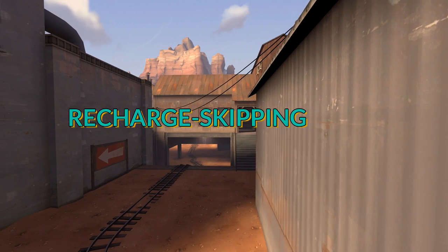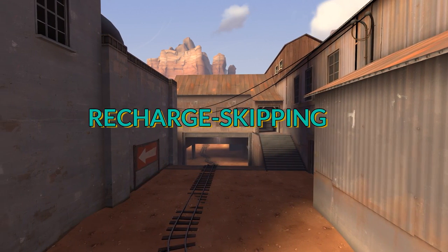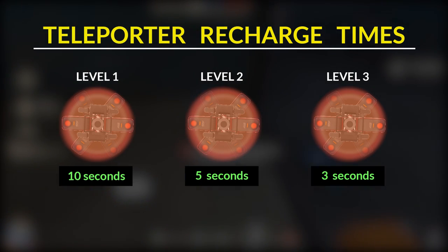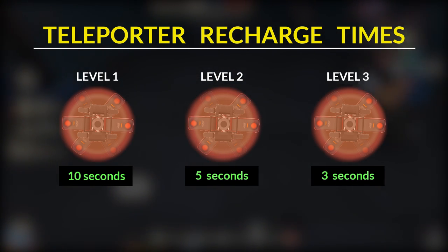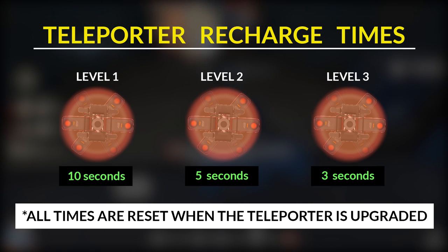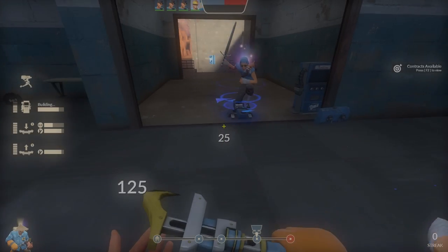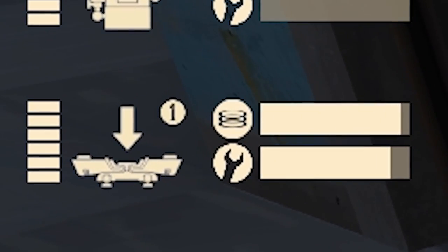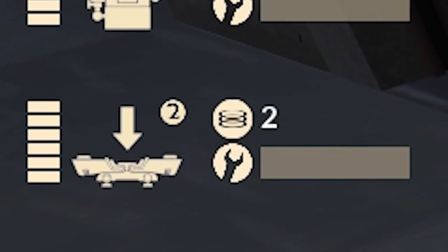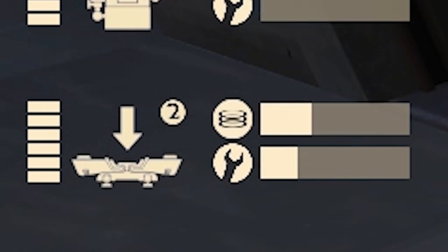Another efficient thing that you can do at spawn while upgrading your teleporter is something that I like to call recharge skipping. Each level of your teleporter has a different recharge time, with a level 1 taking 10 seconds to recharge, a level 2 taking 5 seconds, and a level 3 taking 3 seconds. However, the recharge time will reset back to 0 when you upgrade the teleporter, which you can actually use to your advantage when there is a long line of people trying to use it while you upgrade it. Teleporters only take about 1 second to go through the upgrade animation, so you can save a lot of time filtering your team through your teleporter this way. If you keep an eye on the recharge loading bar on your HUD, you can time your final hit to upgrade the teleporter to effectively skip the recharge time for each level.